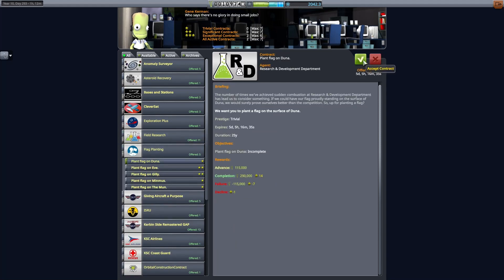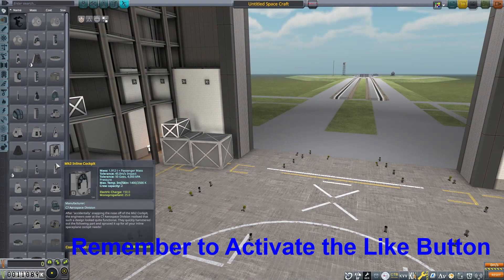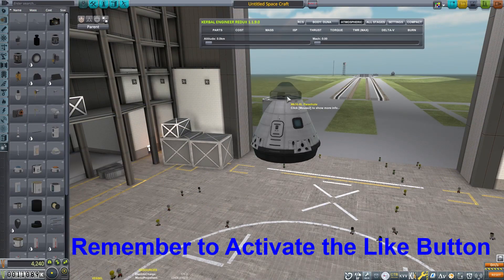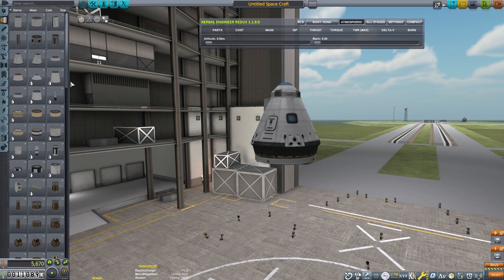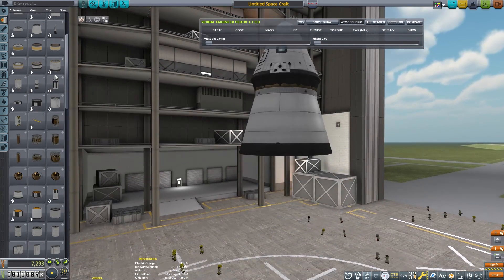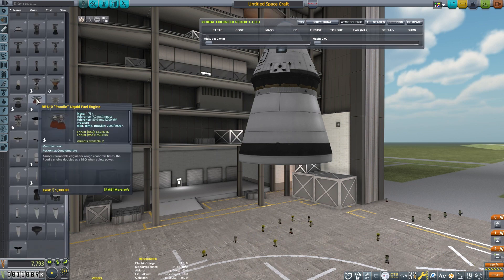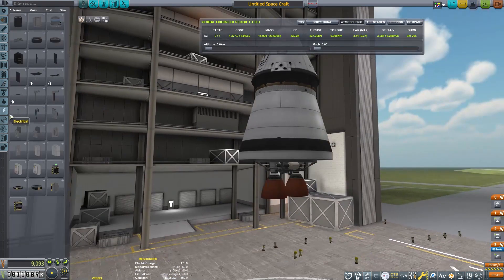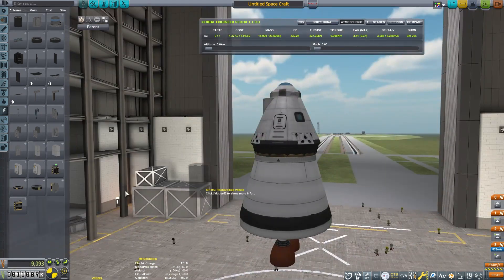All of these contracts are for Duna. We're going to do some science and plant a flag, and we have one contract to fly by Gilly. All of that's very easy, so we're going to throw together a pretty simple craft. This is a modded capsule that can hold four Kerbals, which is great so I can get some experience points for Kerbals that haven't been to as many places yet.